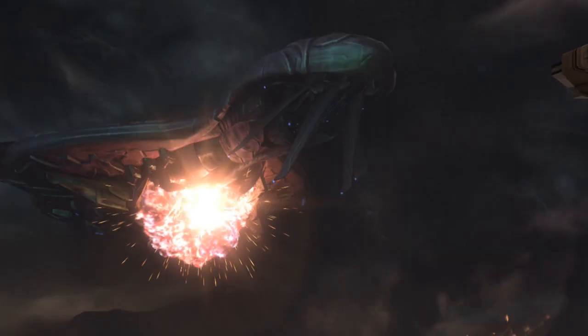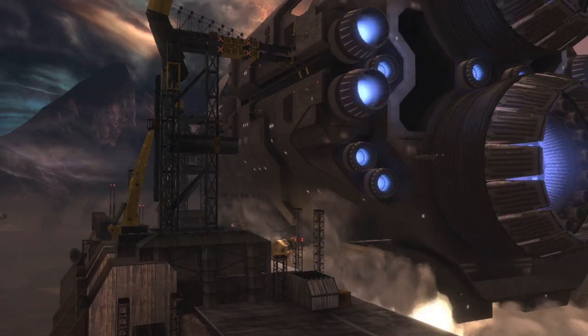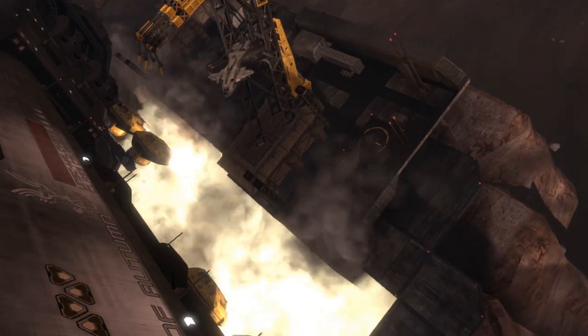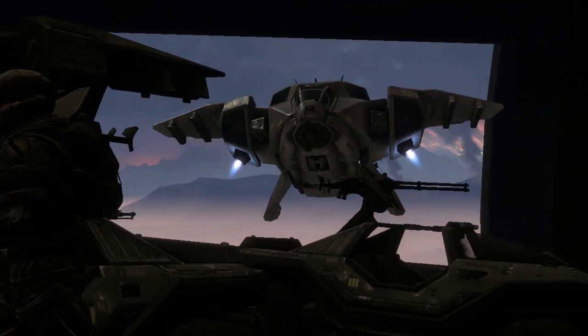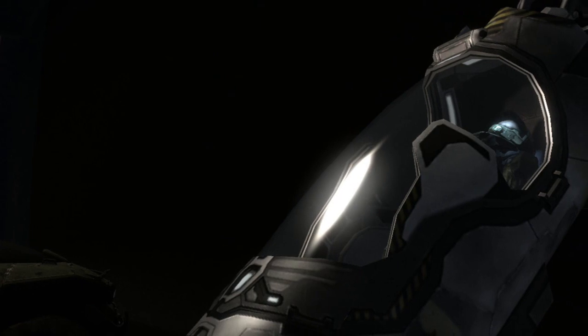Upon successfully completing this mission, a cutscene will play out. As it does so, you'll notice a pelican boarding the Pillar of Autumn, and just as it lands, if you push the right control stick to the right, you'll see Master Chief, a.k.a. John 117, laying dormant in his cryo chamber.